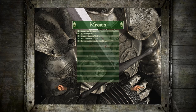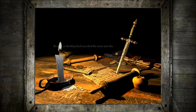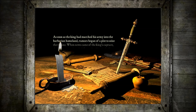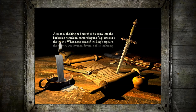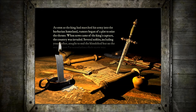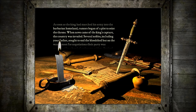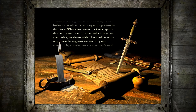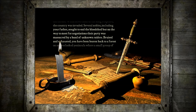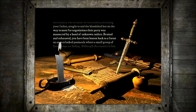It's sort of the tutorial mission. Sir Longarm and Lord Woolsack explain: As soon as the king had marched his army into the barbarian homeland, rumors began of a plot to seize the throne. When news came of the king's capture, the country was invaded. Several nobles, including your father, sought to end the bloodshed. But on the way to meet for negotiations, their party was massacred by a band of unknown raiders.